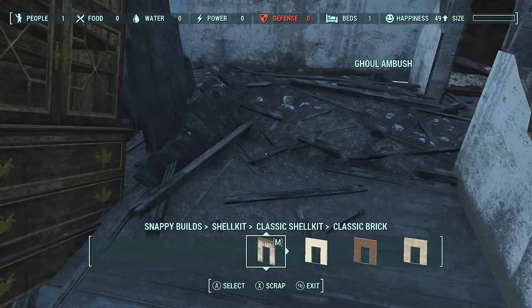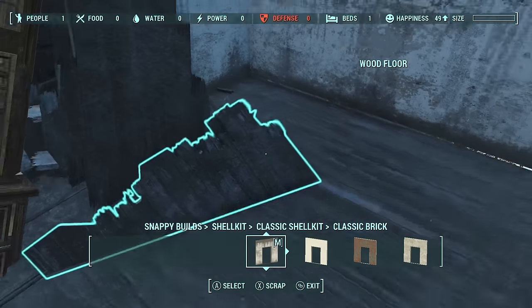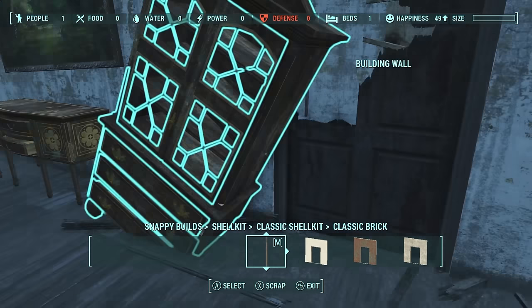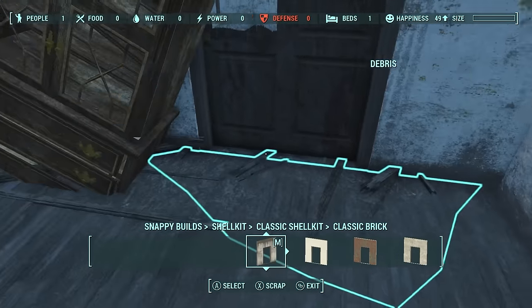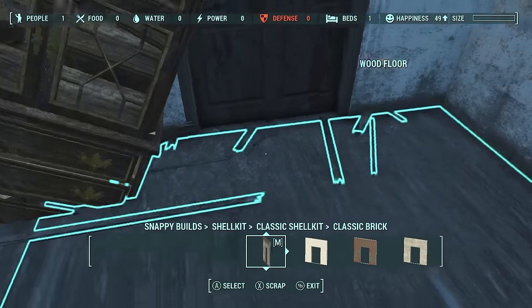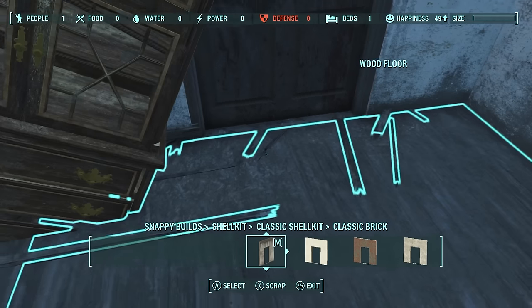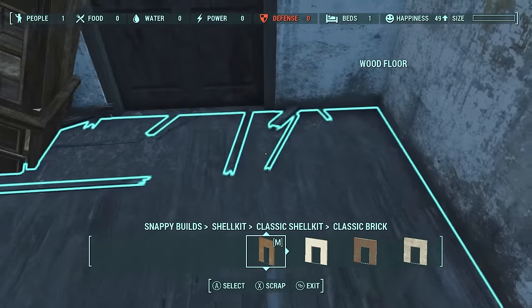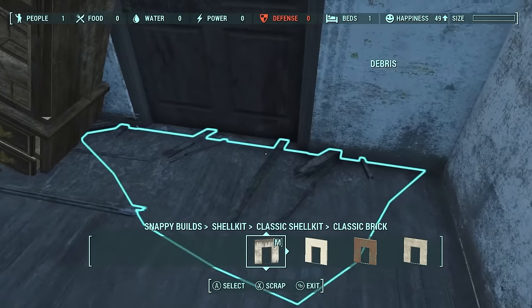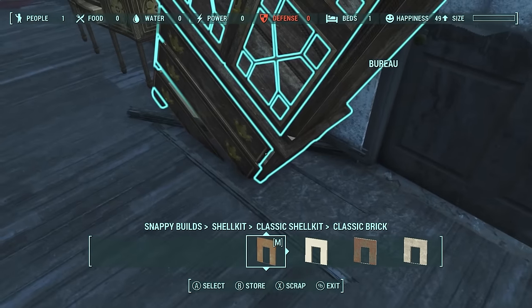Here's another ghoul ambush — get rid of that, now we can get rid of the debris. As you can see we can get rid of pretty much everything to make this as nice-looking as we possibly want. Be careful: sometimes it will look like you're about to scrap something but you're actually going to get rid of an entire wood floor. Go around carefully so you scrap just that little bit of debris right there.